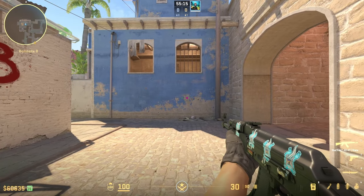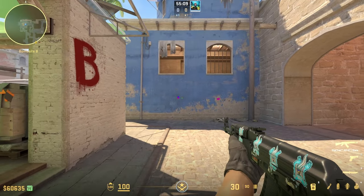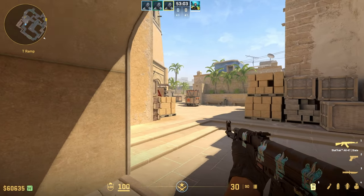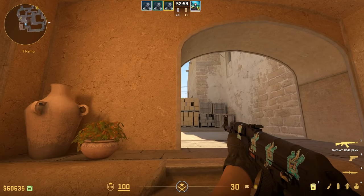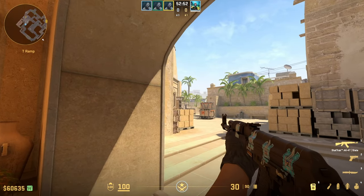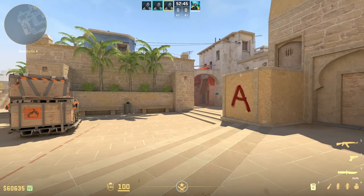That's where counter-strafing comes in. It involves pressing the opposite movement key at the moment you need to stop, so your bullet hits right in the center of your crosshair. You should use this technique to check corners and positions. Take, for example, coming out of the Pit on Mirage — if you use a single wide strafe, there are many positions you need to check simultaneously, making you an easy target. It's far more effective to exit and check each position one by one using strafes, pre-aiming at the spot you want to clear. This minimizes your reaction time and makes it harder for opponents to catch you off guard.